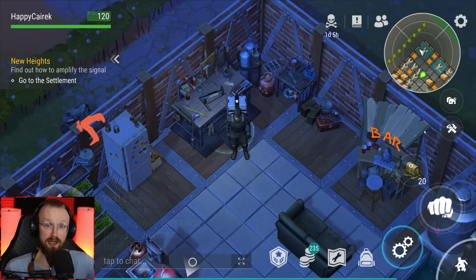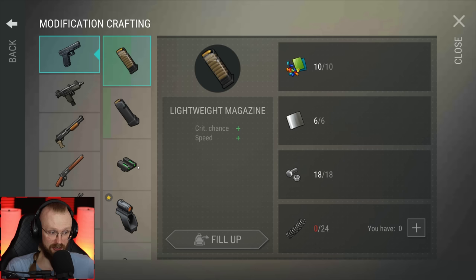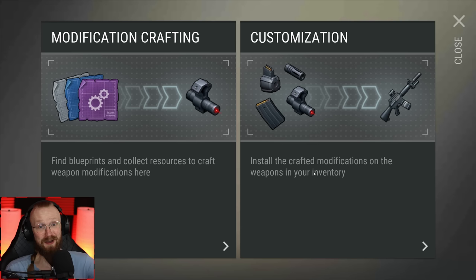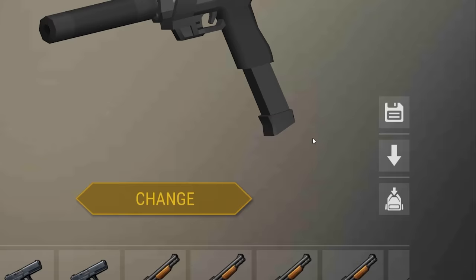There were some changes done to the settlement, there were some quality of life improvements, like for example this workbench. So now when you open up the workbench, you are met with modification crafting and customization. If you want to craft some blueprints, we just click on modification crafting and here we can assemble our blueprints just as before. But now when we go to customization, things here are a little bit different — you can set lots of different presets, and once you save those presets, you can click this arrow and your Glock is going to be fully modded.